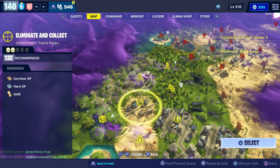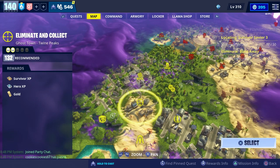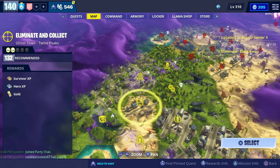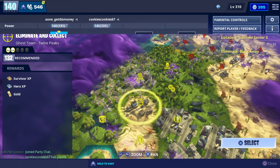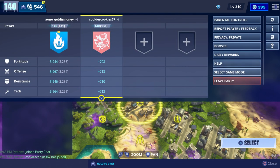Since she's a really good healing hero, I kind of want to see how well she can survive in the storm. The mission we're going to do is this power level 132 eliminate and collect, and Cookie is going to be helping us out.